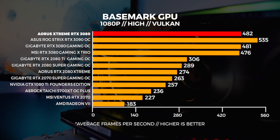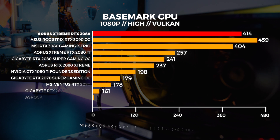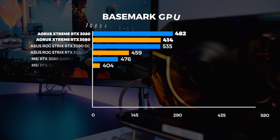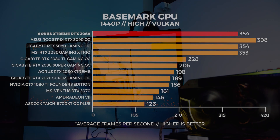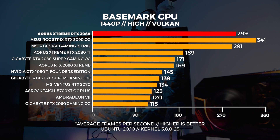Next up is Basemark GPU. Basemark gives us a great indication of Vulkan performance since the 3D engine it uses has been designed from the ground up with low-level Vulkan API calls, and it really takes advantage of your 3D hardware. At 1080p, the Aorus Extreme shares about the same performance as all the other 3080s we've tested — this is kind of the trend with Ampere; these cards just don't overclock very well. Unlike Shadow of the Tomb Raider, we're seeing better performance with Windows than Linux, which is to do with the way the engine's been built and a few bugs with this version of Basemark. At 1440p, the differences are about the same as 1080p, and given what we know about Vulkan and how the API interacts with the hardware, it scales quite well. No surprises here.